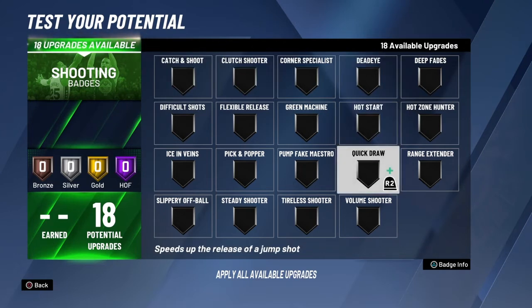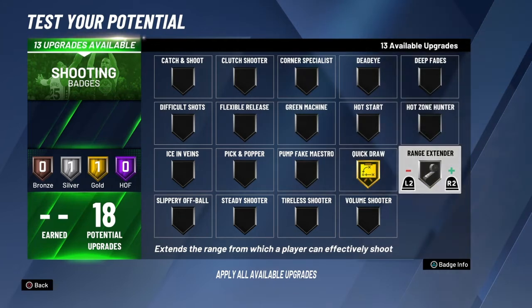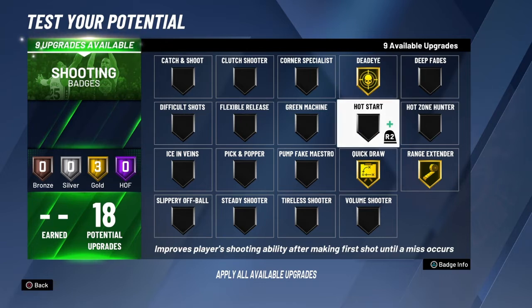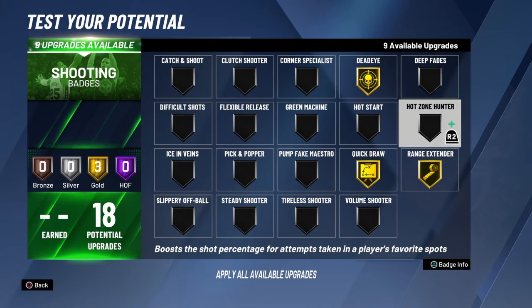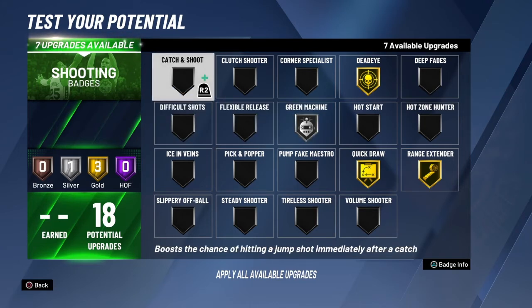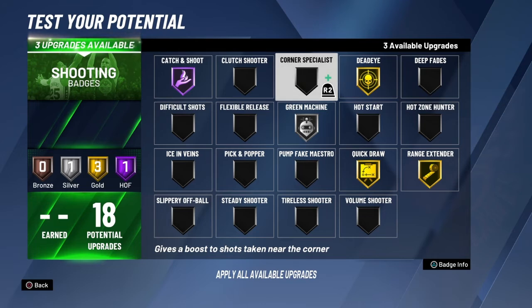For shooting badges, you want quick draw at least on gold or hall of fame — gold is fine since hall of fame won't make a huge difference. Range extender on gold; you don't need it on hall of fame because you're not shooting half-court. Dead eye just in case they jump and contest — it won't have a huge impact on your shooting. If you have high zones on the court, put on high zone hunter. I recommend green machine on silver — silver is fine. You make two or three greens and you're going to make consistent greens all the time. Catch and shoot I recommend on hall of fame because that's mostly all you're going to be doing if your point guard is iso'ing. Corner specialist if you're staying in the corner.